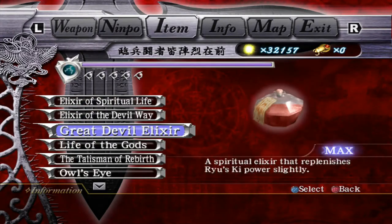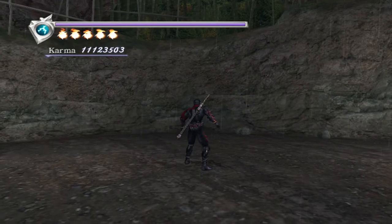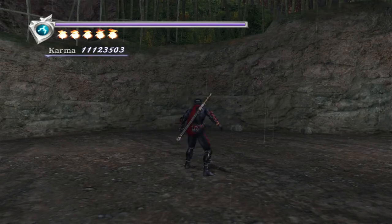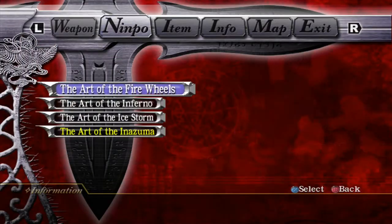That's why on karma runs it's very common to see Inazuma stay at level 2 and Inferno at level 2. You don't really see newer karma runs use level 3 Nimpo — in terms of karma it doesn't give you any bonus, because all it does is do more damage. Nimpo on a karma run is a tool as opposed to a method of attack — it's more versatile for getting UTs out of it.